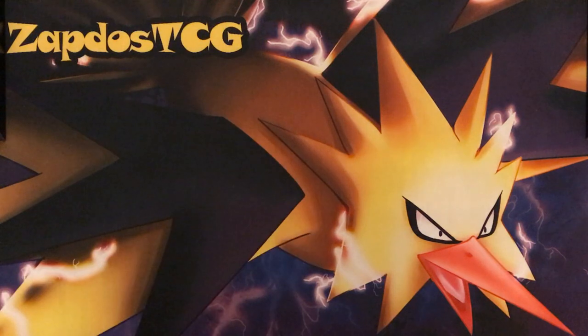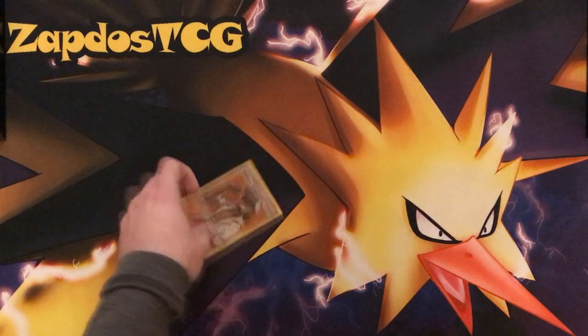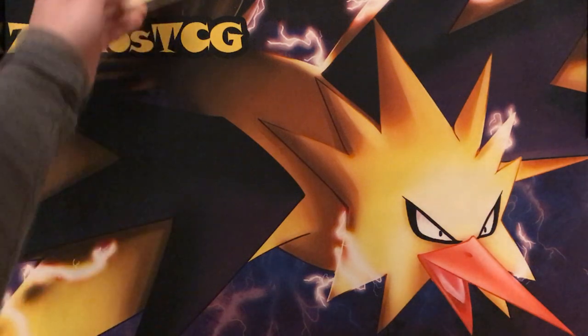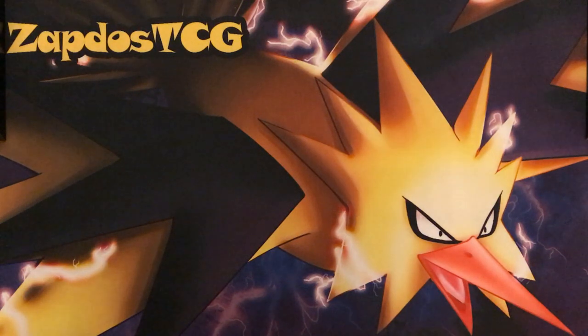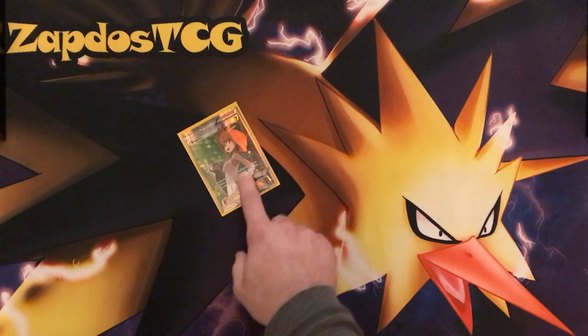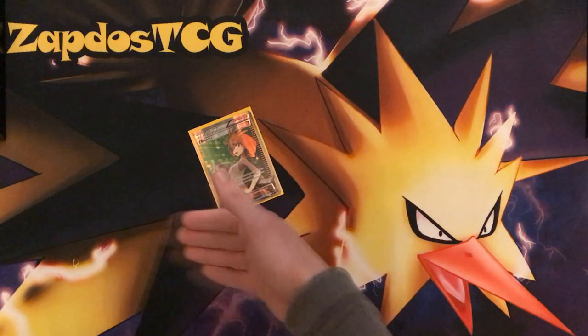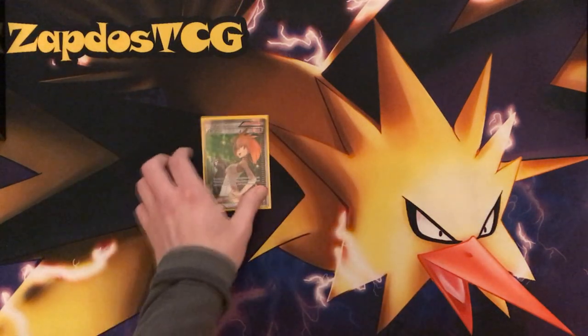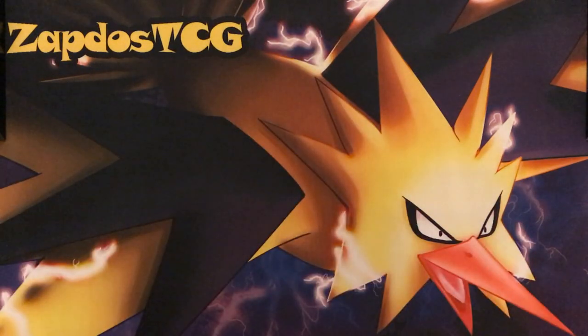Strong Energy could be used on the other Passimian — it's an option. Professor Kukui also gives extra 20 damage so you can go overboard with your damage output if you find room for Kukui — I still have to playtest that. Bridgette is also great early game. Enhanced Hammer to slow the opponent down. Those are the cards I'm gonna talk about in this video and now we're going straight into the deck.